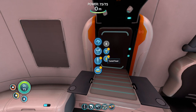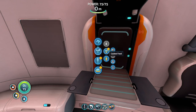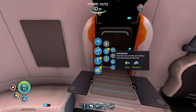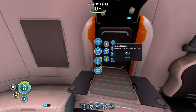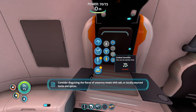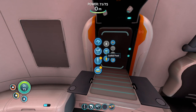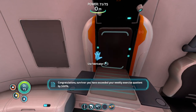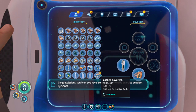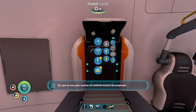Let's get some food. I got all that salt — one of the biggest things with salt is that you can make cured food, which is useful if you're going to be leaving for a while and won't be able to cook. It says dehydrated but it keeps well. Regular food actually goes bad pretty quick. I'll cook this hoverfish. 'Consider disguising the flavor of unsavory meats with salt or locally sourced herbs and spices. Congratulations survivor — you have exceeded your weekly exercise quotient by 500%. Data indicates swimming was your favorite activity. Be sure to vary your routine for uniform muscle development.'